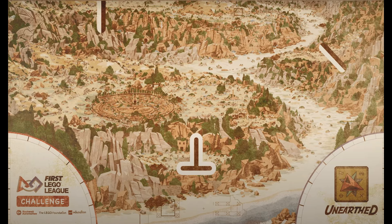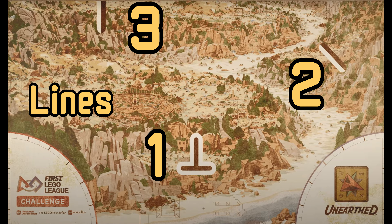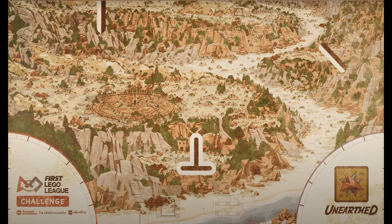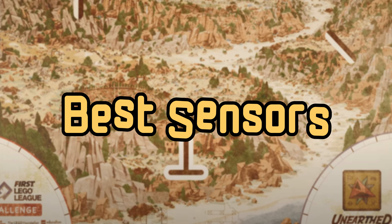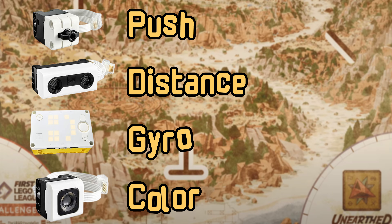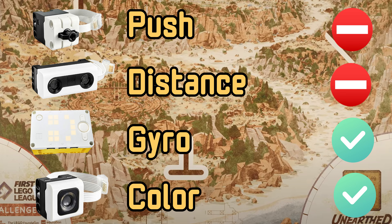On this map, I'm going to be going over the sensors first. There are three lines on the map, which are very small, so your color sensor can't detect much. That's why you can still use it for stopping on lines, but never line tracking. Another sensor you should use is the gyro sensor, because it has precision every season that you can use directly from the hub. The distance and push sensors aren't very viable, because there isn't a good use case for them. That's why the gyro and the color sensor are two good sensors to use this season.